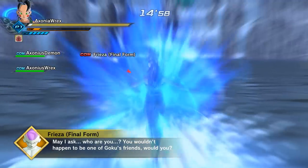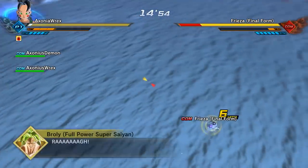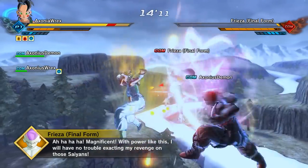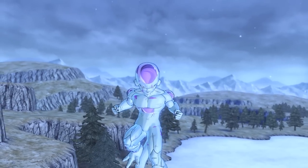This mission will unlock his super soul and two of his super moves, and it will start off with you against Freeza and Broly. It doesn't matter which one you fight — just get one of them on lower health, and then that will trigger the rest of the mission. Once Freeza's almost dead, he will be invincible until he decides to fly off and run away.